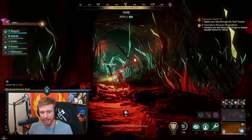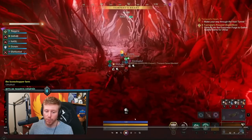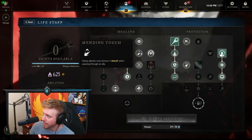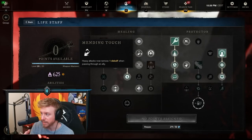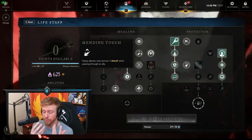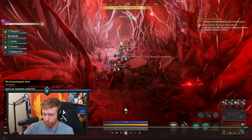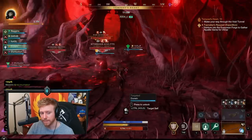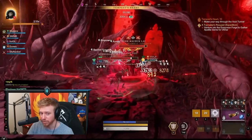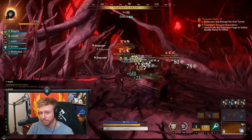As we go through portals, use it as a time when everybody's clumped up — throw down an Orb to give everybody 20 seconds of Fortify. Something that's been brought to my attention: if you go for Mending Touch, apparently when you do a Heavy Attack it removes a debuff passing through an ally. So you can do a charged Heavy Attack as people go through the portal to remove the root that happens when you enter, letting them move faster. It's a speedrun strat — use Mending Touch and do a charged Heavy Attack to remove that awkward moment where everyone stands still on arrival.